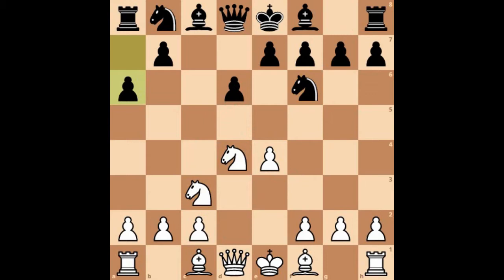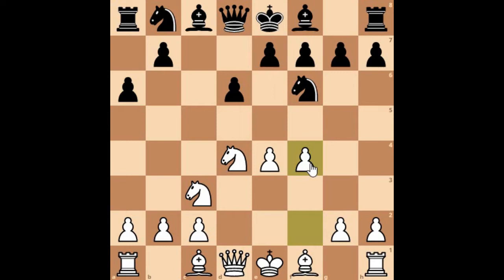Now f4 has been played. f4 clearly indicates that Mikhail Tal is opening up lines from the kingside and trying to attack on the black's kingside. At this position e5 was played and Knight to f3.